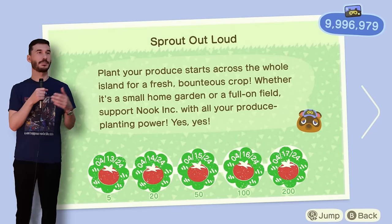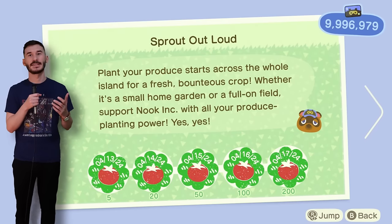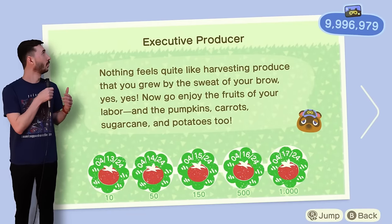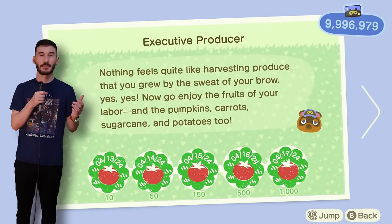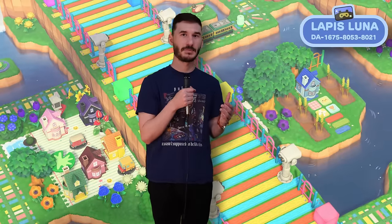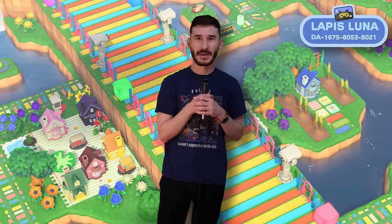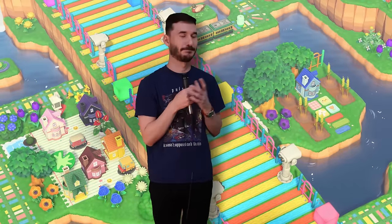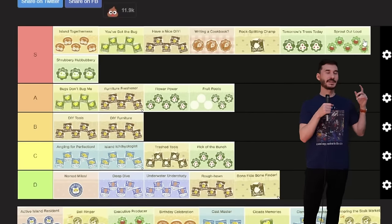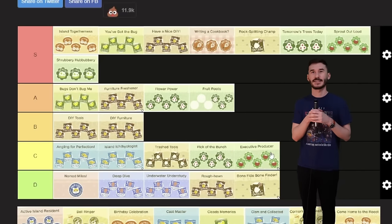We have achievements for planting produce, which is very easy because I don't actually have to grow anything — all I have to do is plant it. But the next one is harvesting the produce we just planted, so maybe we need to put in a little more effort. Planting 200 pieces of produce seems completely possible, but harvesting a thousand tomatoes I grew myself just isn't realistic. We'll say I can harvest 50 total produce. Sprout Out Loud gets an S tier, and Executive Producer gets a C tier.